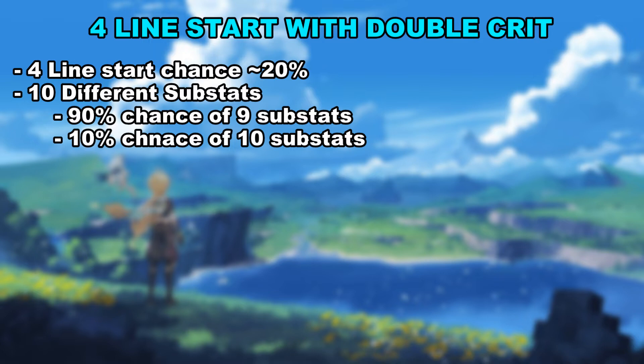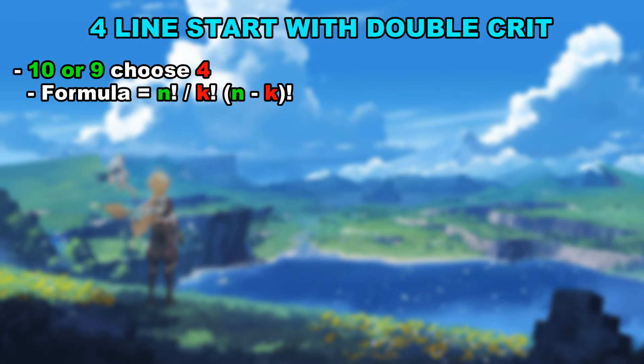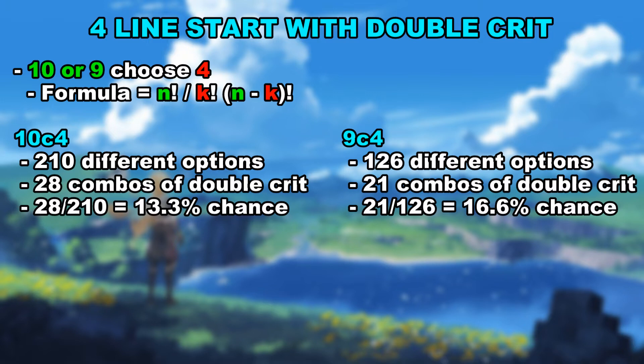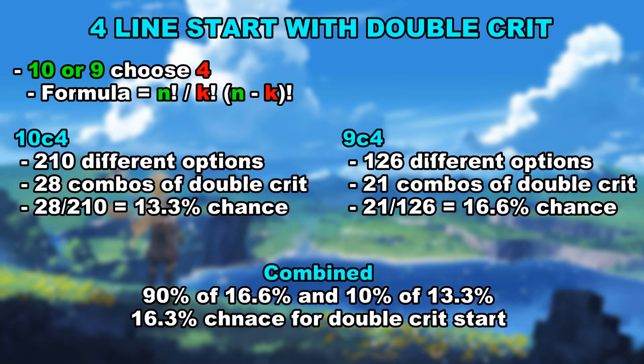With that out of the way, we can now use a maths formula that can show us how many combinations we have — that being 10 choose 4, or 9 choose 4, depending on the main stat. 10 choose 4 gives us 210 options, with 28 combinations that give us double crit lines, so a 13.3% chance. 9 choose 4 gives us 126 possibilities, with 21 of them being double crit, so a 16.6% chance. By combining this 90% chance of 9 substats and 10% chance of 10, we have a final number of 16.3% chance to have a double crit piece, either being a 3 line or a 4 line start.